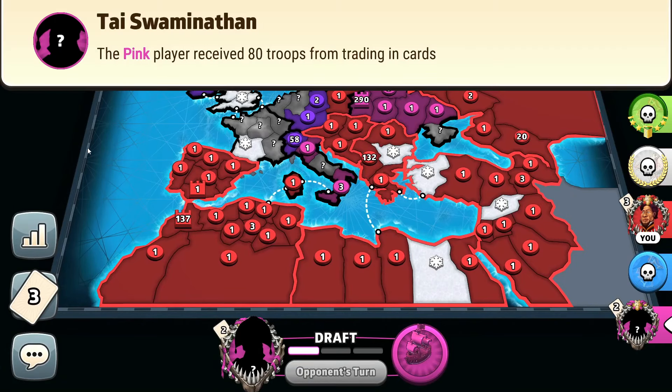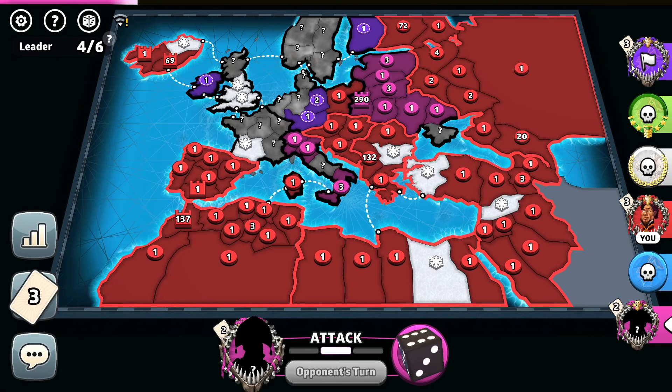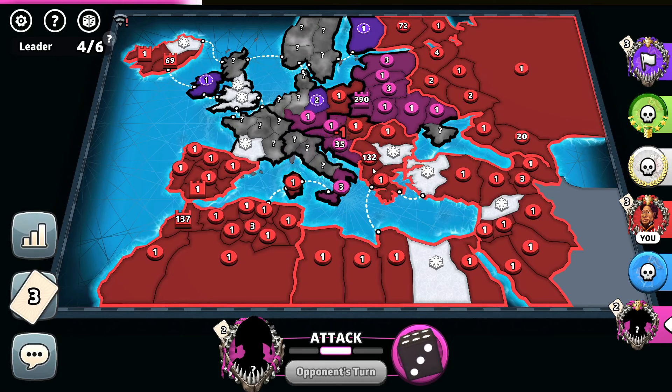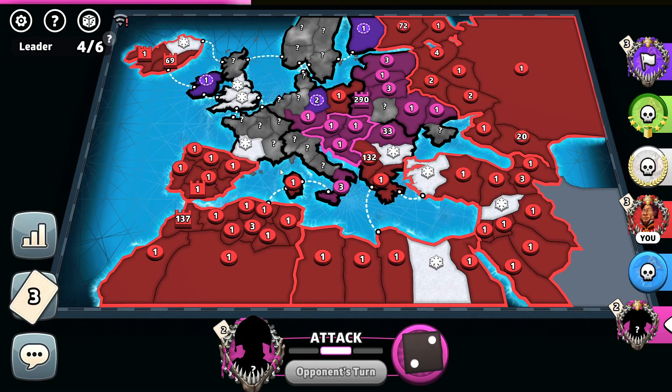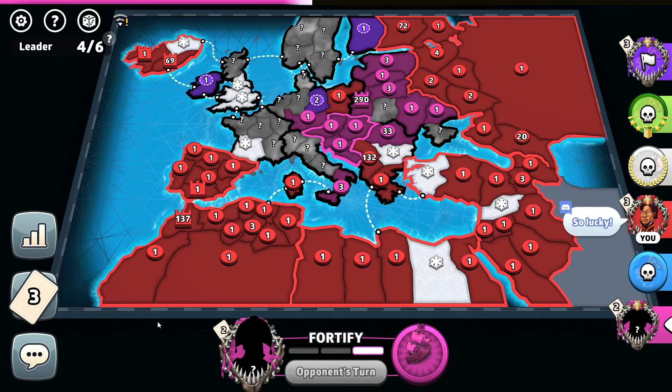13 troops by pink — trades in an 80-troops set. Will he blitz purple? Nice — the purple player flags! He discovers my army. 290-troop cap. My strategy works out — good game, well played.